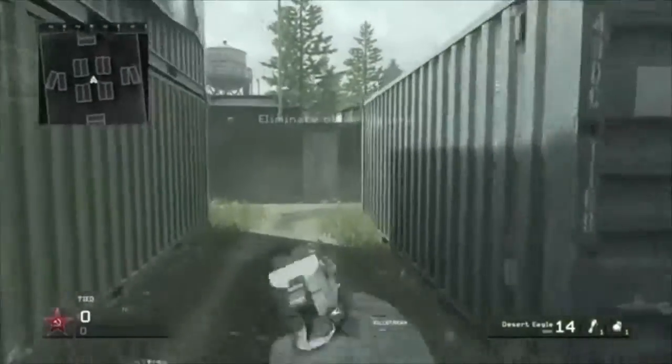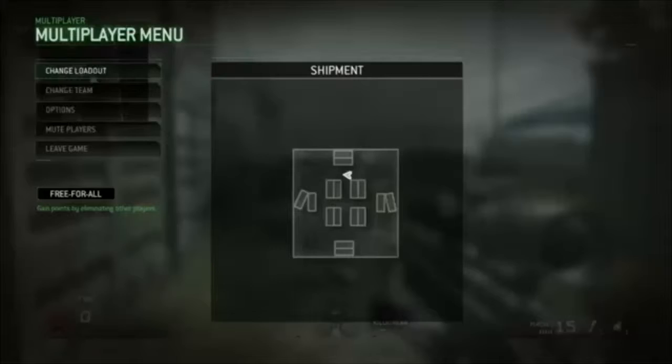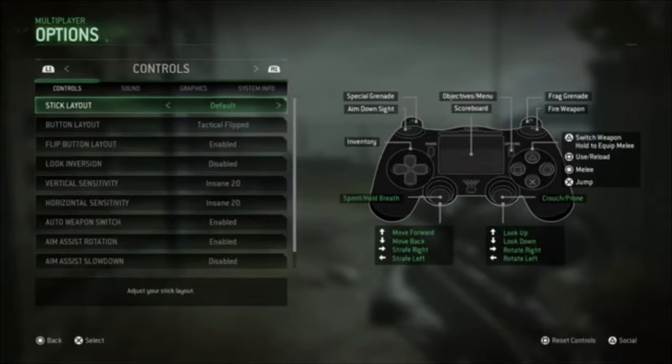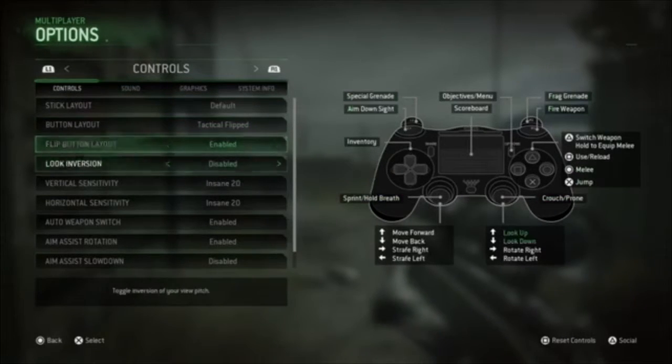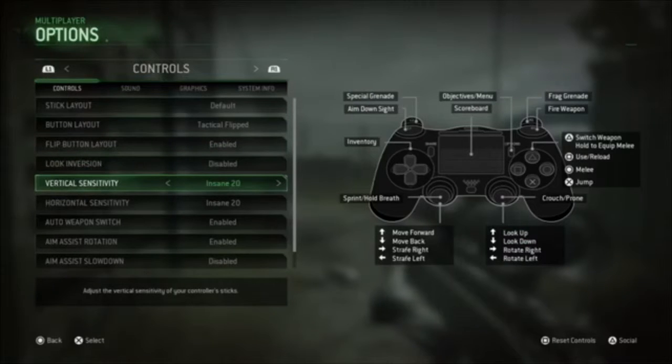As you can see, I only have a Desert Eagle and M483. My settings are default stick layout, button layout tactical flipped — meaning my L1 and R1 is aimed down and fire weapon. Flip button enabled, sensitivity 20/20.